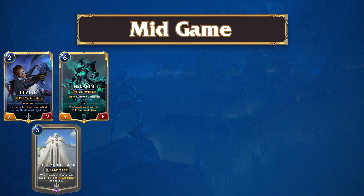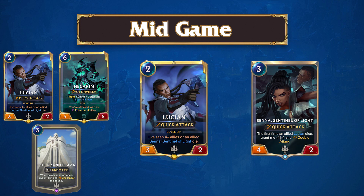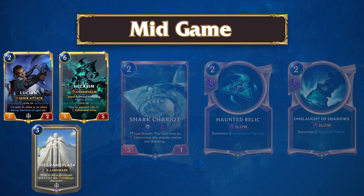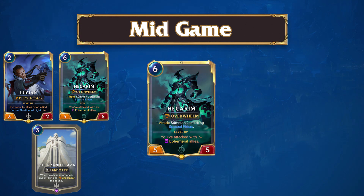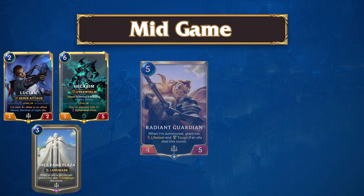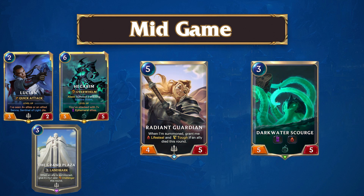During the mid-game turns, you should be looking to set up tempo-efficient plays. You may be able to sneak Lucien and Senna into play, which will often be difficult for the opponent to safely disarm. You may also have the ability to set up wide attacks, where you can force through large amounts of damage by using your Ephemeral units to challenge your opponent's board, and clearing the way for your more important units. As the mid-game comes to a close, if you were the aggressor, you may have the opportunity to land Hacarum — who in many cases may be leveled up — which will set up game-ending attacks. If you were the defender, it is possible you will need to set up defensive turns with Radiant Guardian and Darkwater Scourge to help bridge you into the late game.